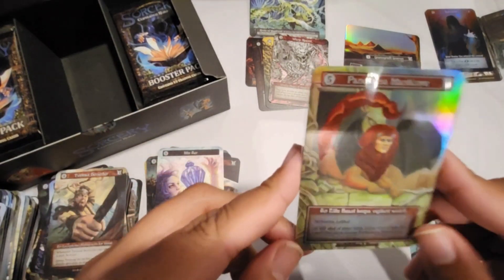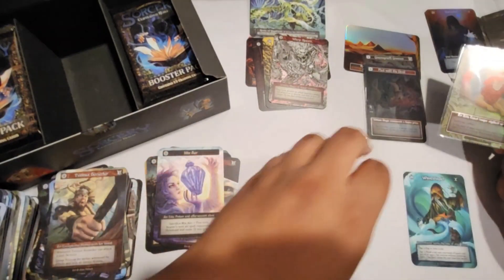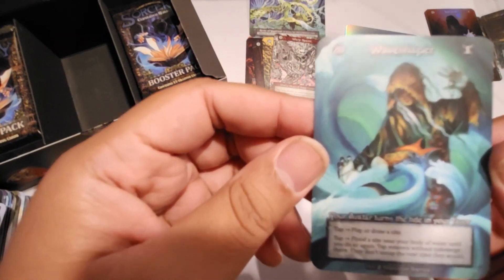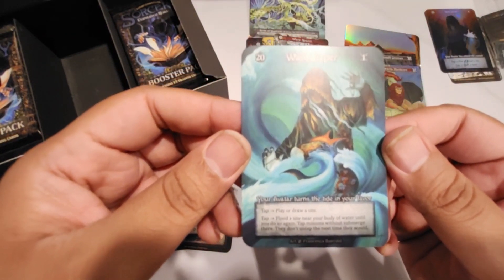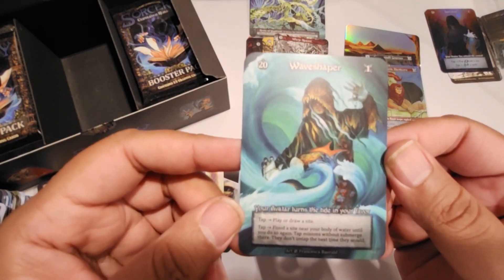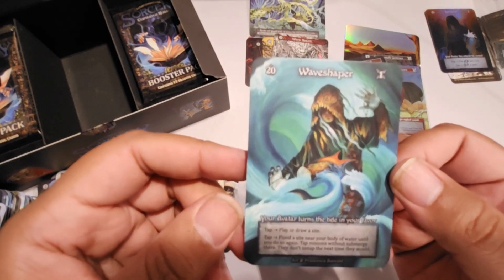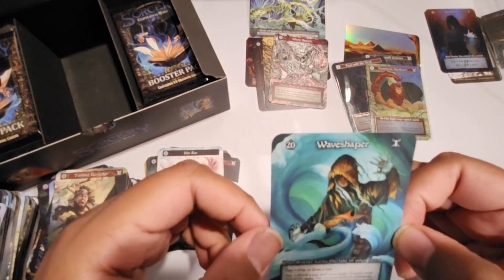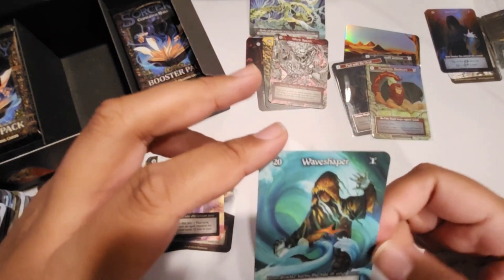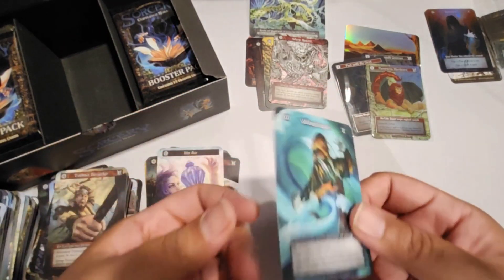Is it just me or are the foils more foily in Beta? I'll have to look at them side by side — could just be me. And Wave Shaper: tap to play or draw a site; tap it to flood a site near your body of water until you do so again; tap minions without summoning sickness there — they don't untap next time they would. So basically extend out your body of water, then you could control your opponent's creatures for a turn. Very nice.